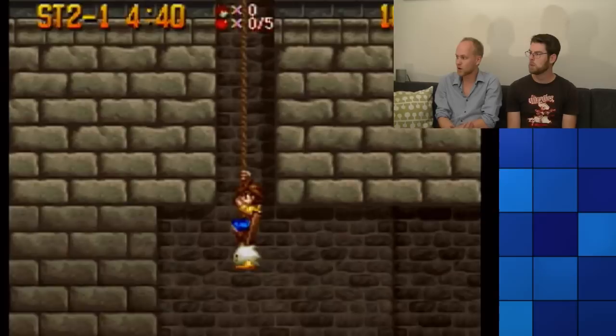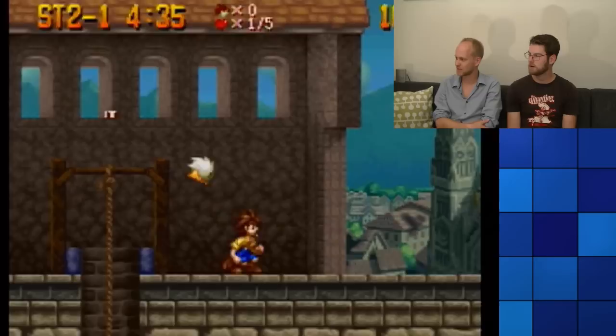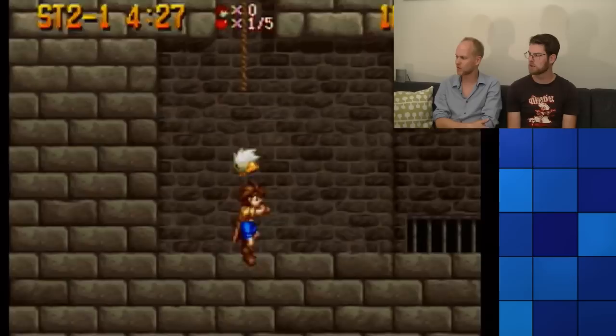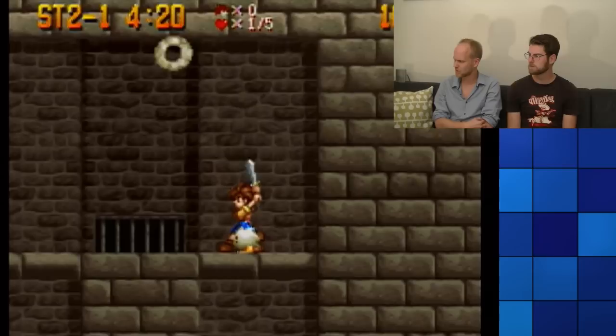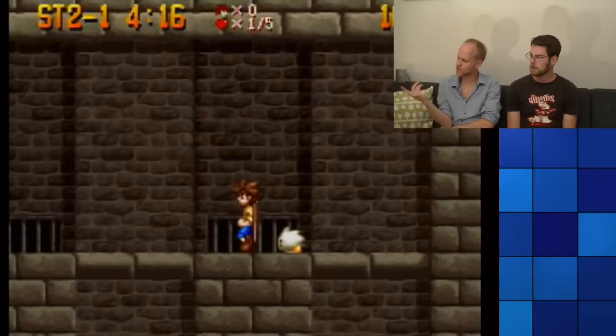Look at him climb! His little feet! Little ball of fluff. I want to get the sword. That's not the same exit. You must be able to go somewhere else. To the right. Jump and down — maybe you can fall through. No, you can't. He shoots when you hit. Thank you, little buddy.